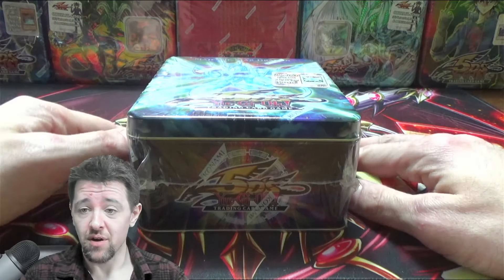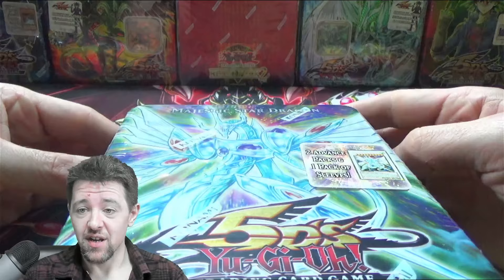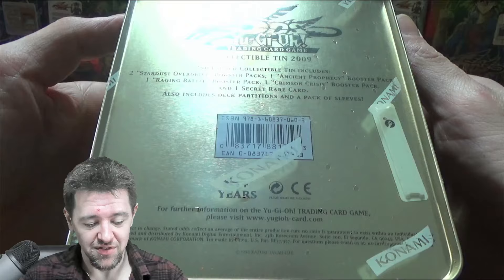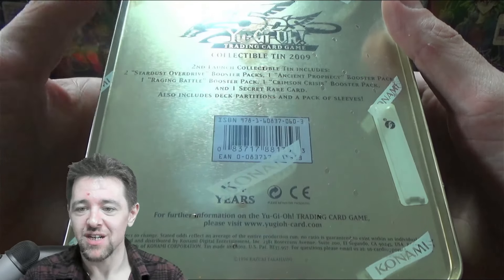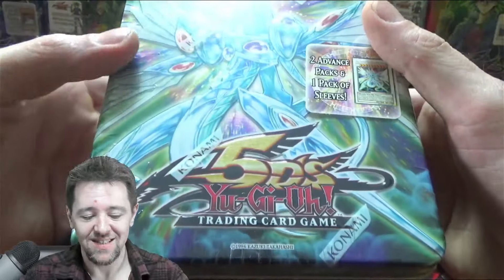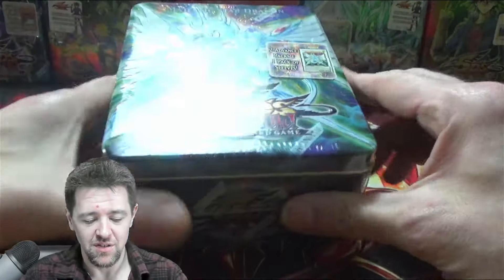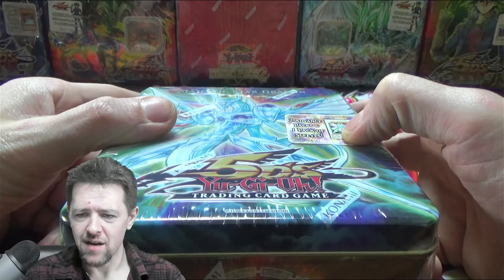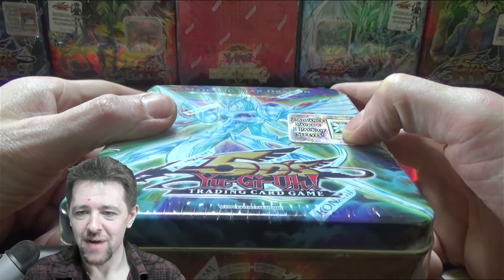As you can see in front of you and on the thumbnail, that's going to include this majestic Stardust Dragon 10, sealed. We've got two Stardust Overdrive, Ancient Prophecy, Raging Battle, and a Crimson Crisis. Crimson Crisis packs inside. Hopefully some of them are first edition, because apparently you get sleeves in this one — like Konami actually cared back then.